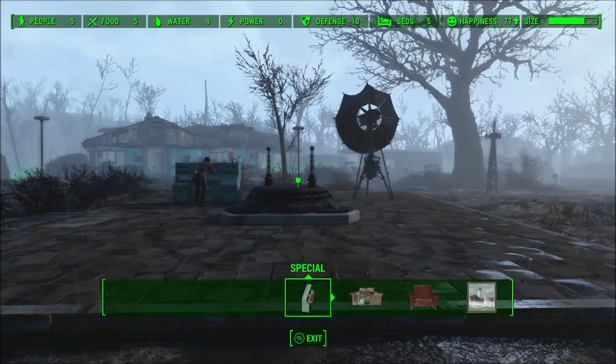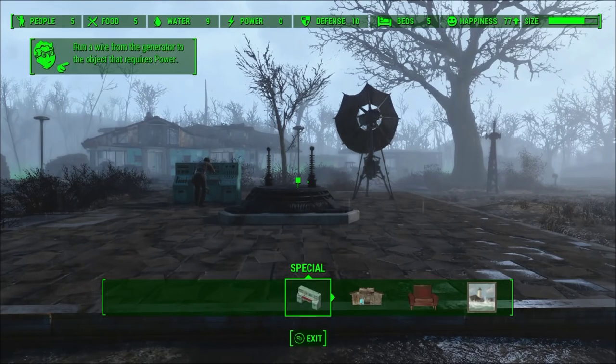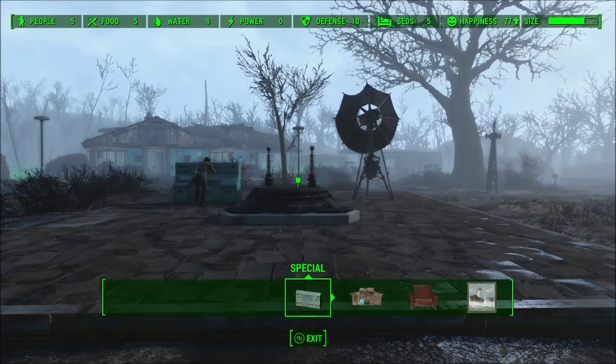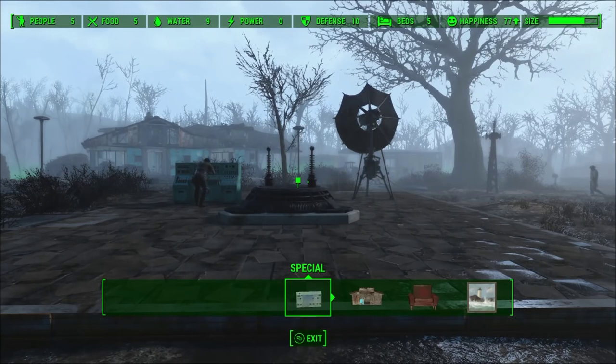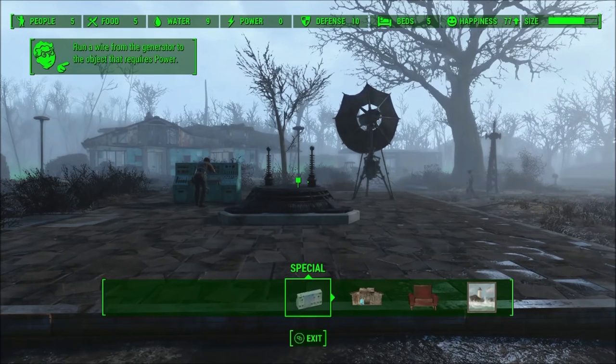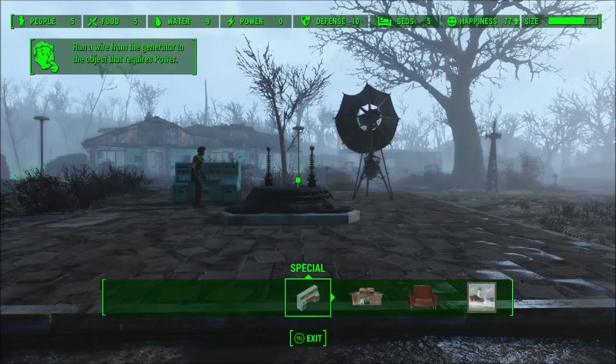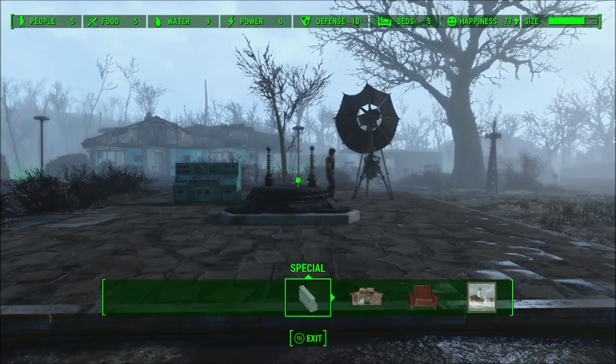I'm building on an empty house plot which I'd cleared earlier. There are basically four items that you have to build and you need a lot of parts for this. In the workshop menu you can see there's a special menu at the bottom, which will only appear after you've done the required quest prior to this.